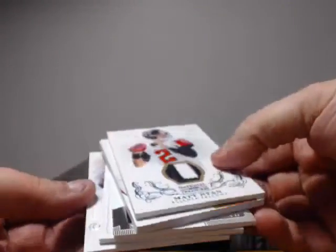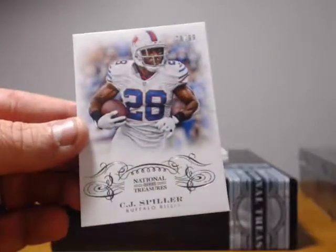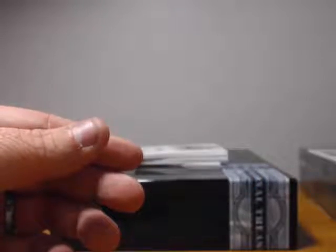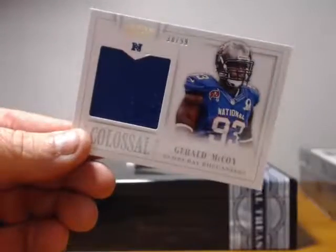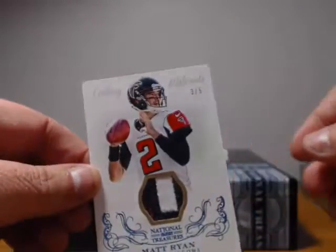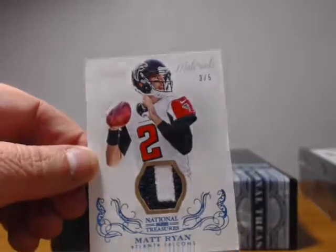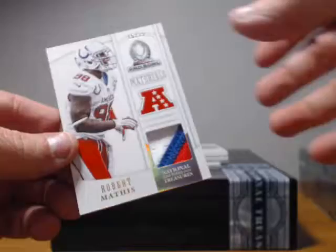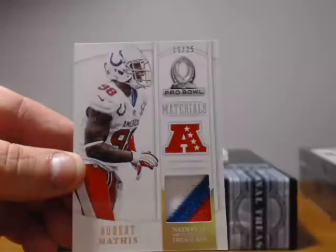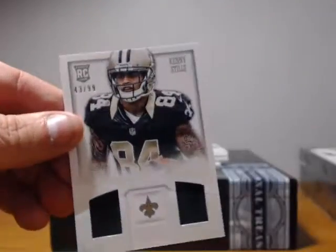I forgot to hit record, so let's go through them again real quick. We had CJ Spiller, Gerald McCoy 99, the dogs are going crazy. Matt Ryan 3 of 5 patch blue, Robert Mathis program materials — nice red, white and blue there — 16 to 25, Kenny Stills working patches.